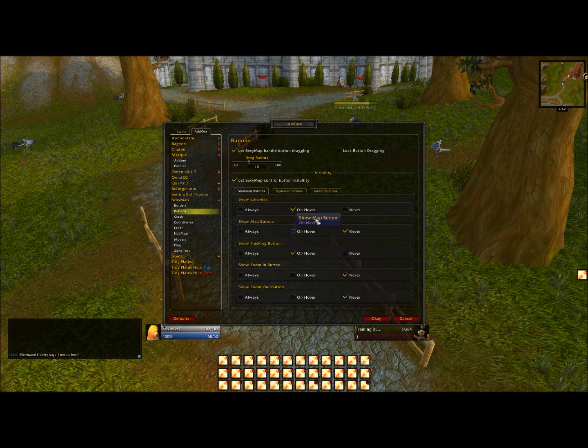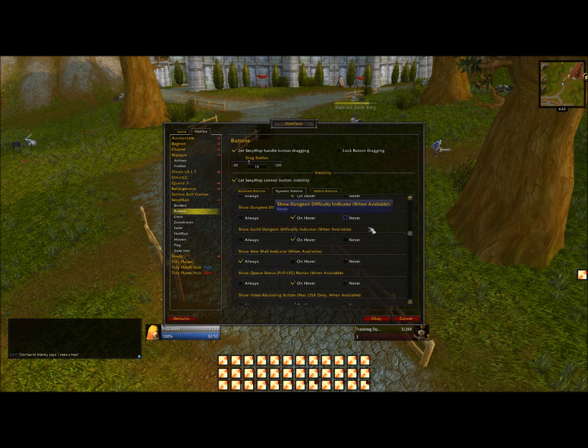Then we want to go to Buttons. I have everything set to On Hover, except for zoom buttons — don't need those on the map. I never want to see addon buttons, ever. New Mail Indicator: On Hover.